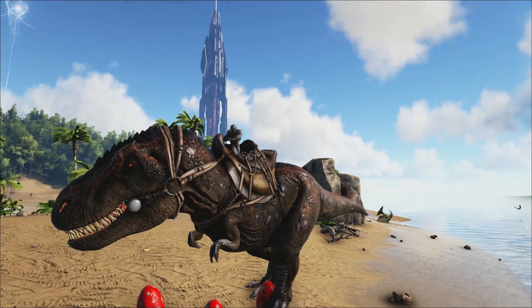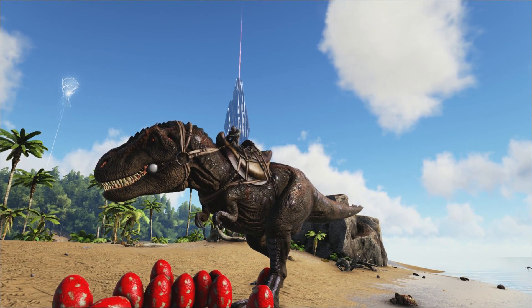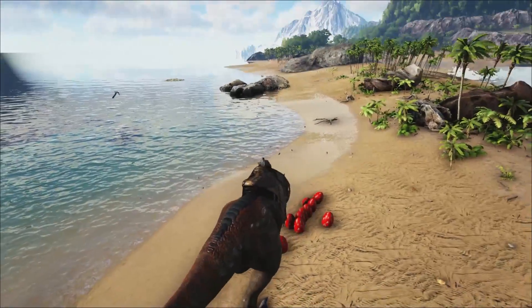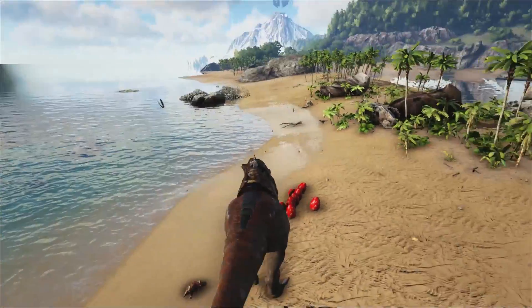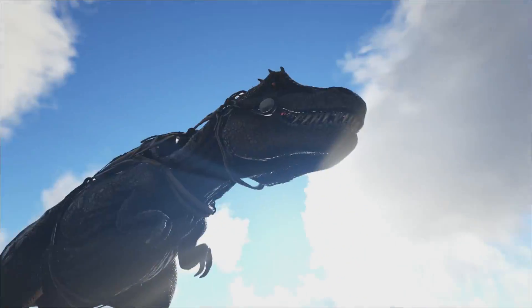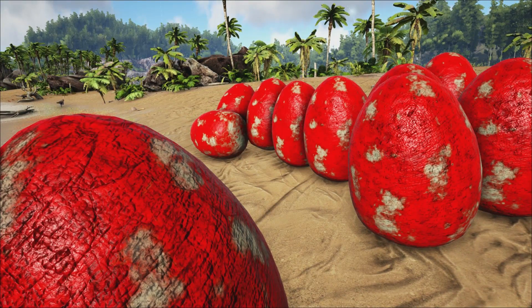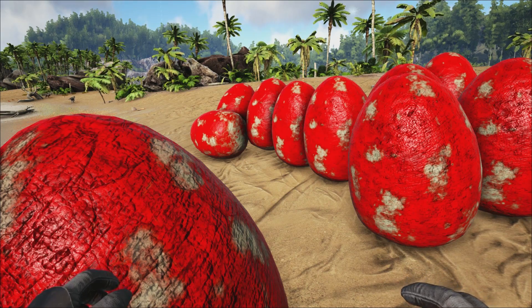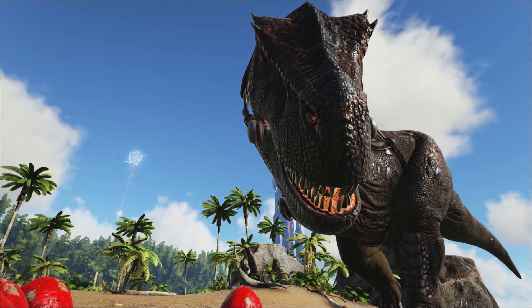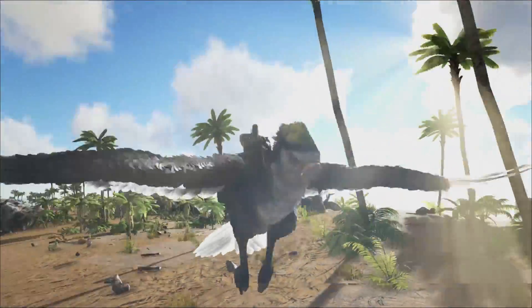Coming in at number 4, we have the Rex. This big boy produces extra large eggs, which are used to produce exceptional kibble, allowing you to tame five tiers of dinosaurs — one above the superior kibble from large eggs. You're obviously going to be taming Rexes for their melee damage, health, and boss battles, so you might as well get a whole heap of them. Tech Rex eggs also count as extra large eggs. You can find a detailed list of the dinos tamed with exceptional kibble on the ARK wiki.